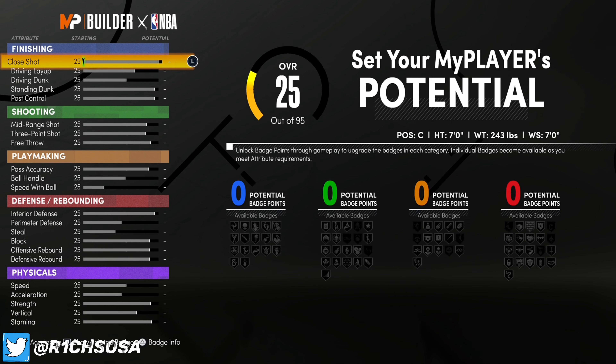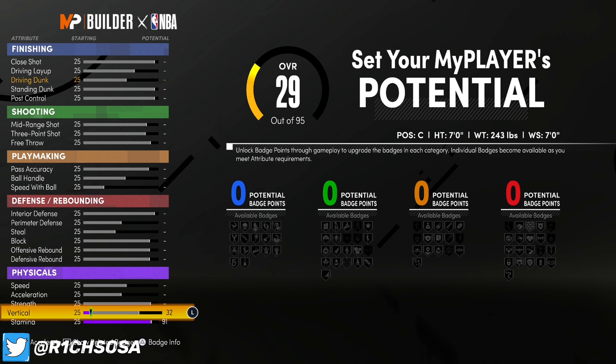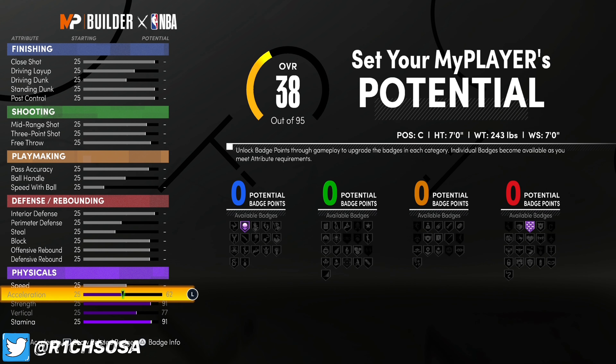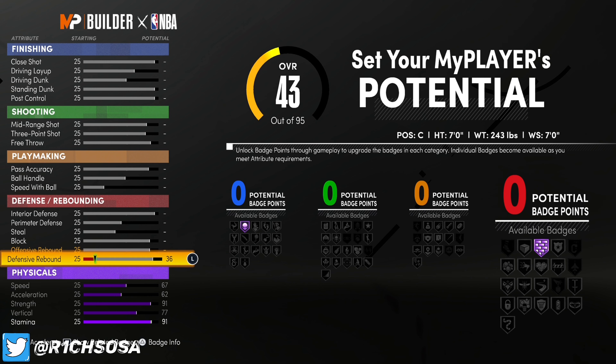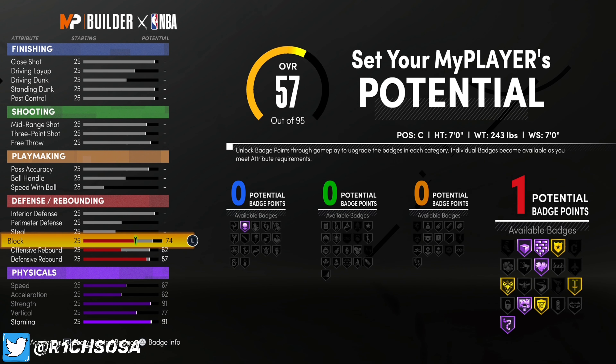I have done the setups and gone back and forth in the lab — this is easily the best version I found. For your physicals, put your stamina at 91. For your vertical, go ahead and put that at 77. For strength, we're also putting this at 91. The reason is you know about having plus four to every stat at 99, and then once you get the gym rat badge that's another plus four, putting you at plus eight in total. For acceleration and strength, we're going to go with 62 acceleration and 67 speed. For the defensive side, put your defensive rebound at 87, offensive rebound at 62, and block at exactly 74 just to get the intimidator badge unlocked.